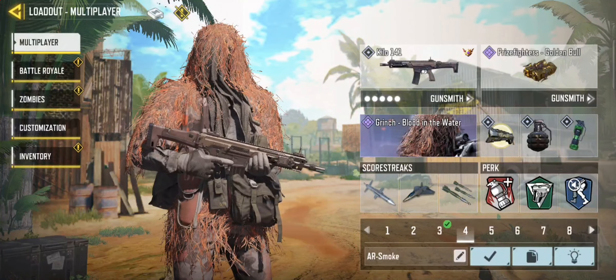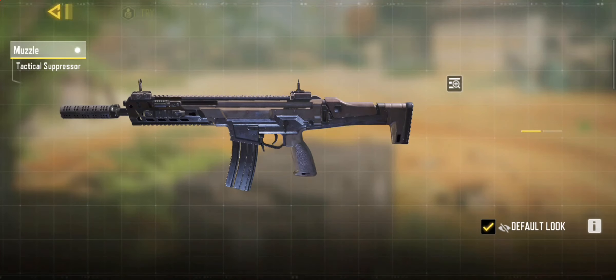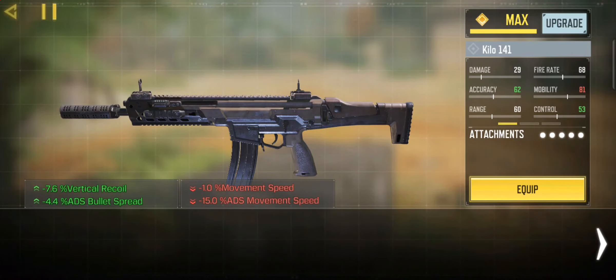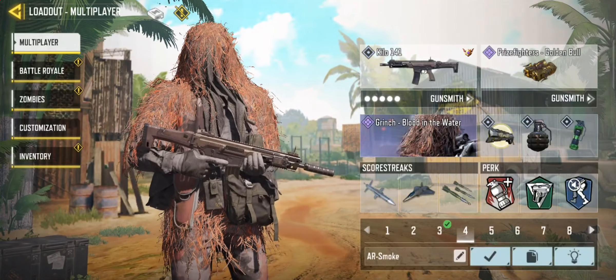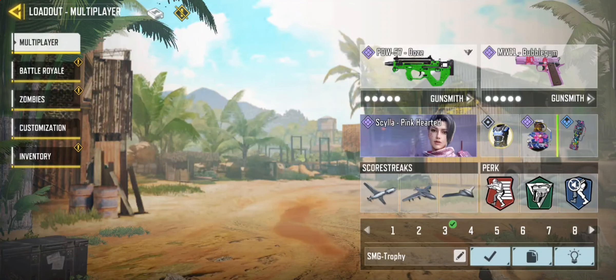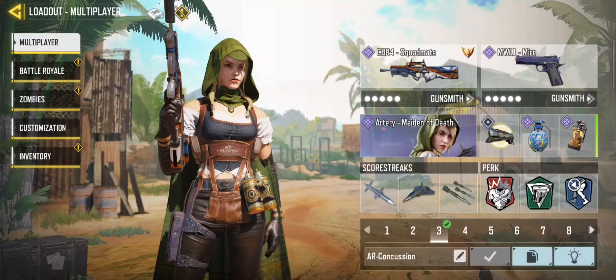Then there's the Kilo — I don't use it as much at the moment, but if you want a suppressor this is a really good class. It's quite fast, has good range and ADS bullet spread accuracy. If you want more accuracy you can add a Ranger Operator or similar, but that's up to you.